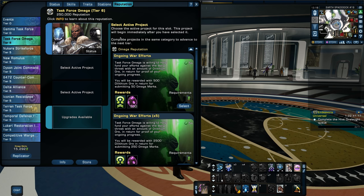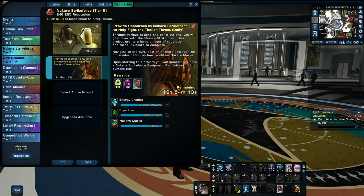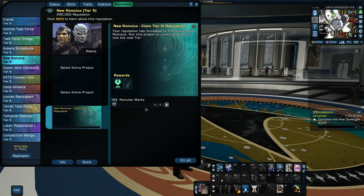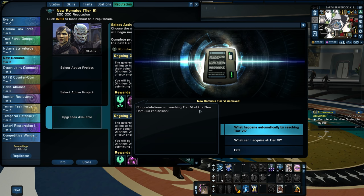First of all, I already did tier 6 Omega, so we'll look at that in a second. But let's upgrade one so you can see what happens — we'll start with New Romulus. Go to upgrade, claim tier 6 reputation. Your reputation has increased to tier 6 with New Romulus. You only need five Romulan marks — fill all. I love that fill all button. And there it is — tier 6. Accolade complete. New Romulus. You get a reputation ability point and nine Romulan marks. Congratulations on reaching tier 6 of the New Romulus reputation.